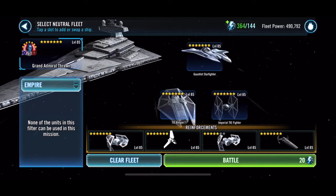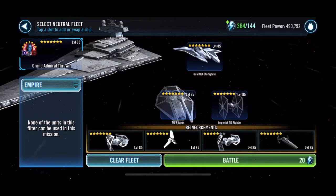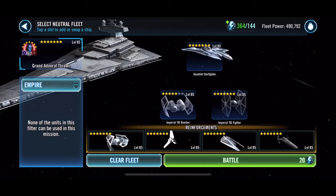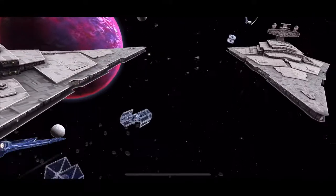My Supreme Leader Kylo Ren — ergo I had to relic some higher than other First Order crew members. I believe only First Order Officer isn't in a ship — nearly all of them have ships.